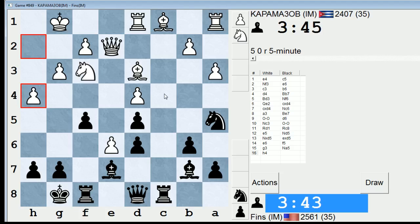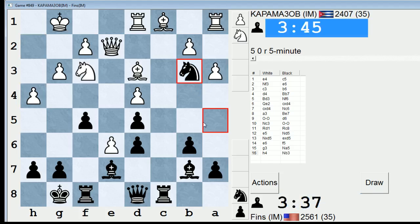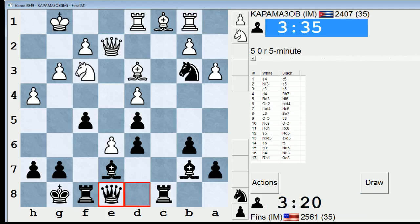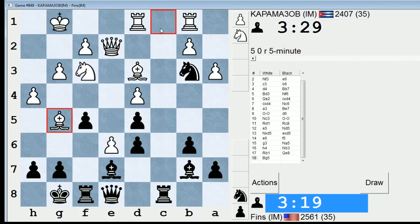h4 — he's unconcerned about knight b3. Well, let's do it. Kind of forces him to play rook b1. I'd like to get some scope for this bishop, but how do I open the long diagonal? That's not possible at the moment. Maybe queen e8 and try to come to h5? Yeah, let's try it. Queen e8...